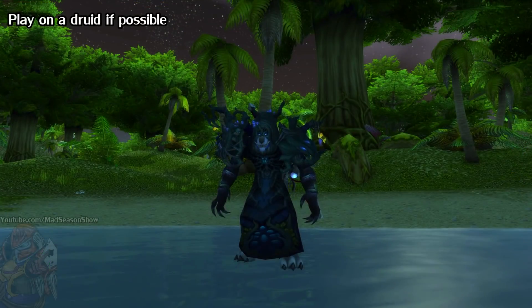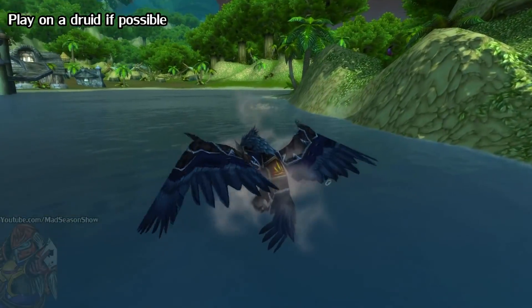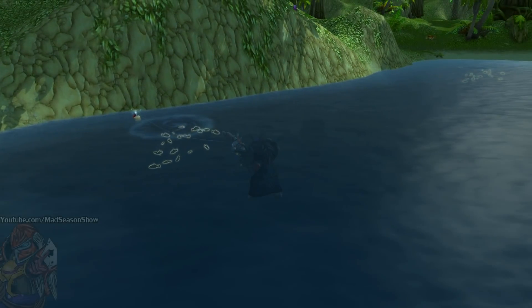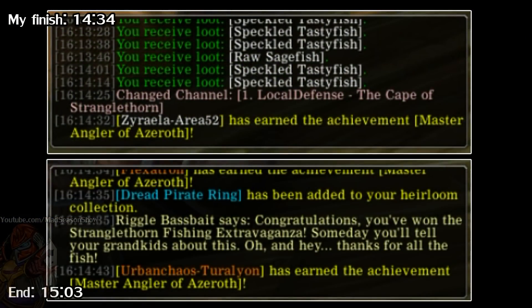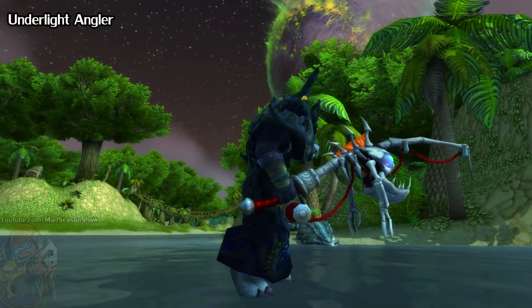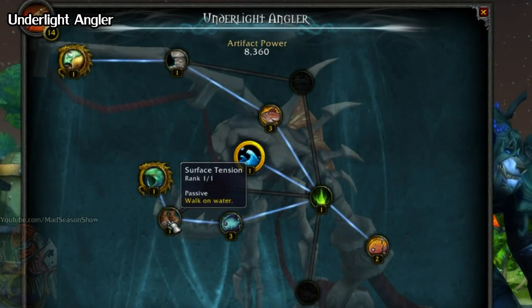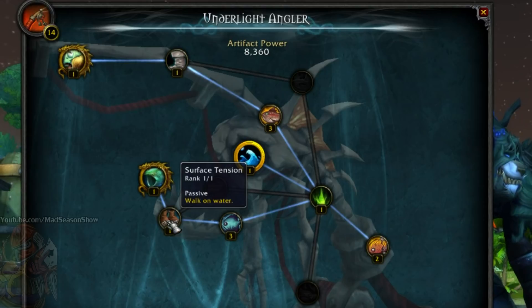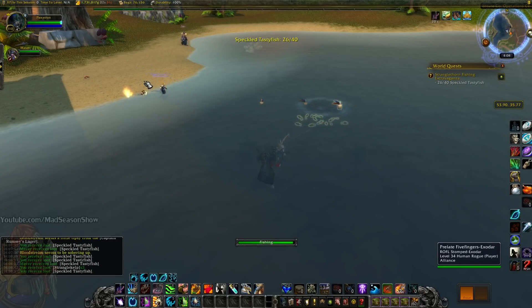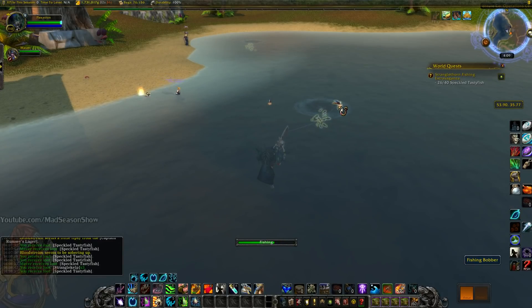If you have a choice, I recommend fishing on a Druid because you have that instant flight form. You might not think this is a big deal, but every second counts — for this particular run I made it with just 30 seconds to spare, and if I wasn't on a Druid using instant bird form, I probably would have lost. It is also handy to have the Underlight Angler fishing artifact from Legion, which gives you waterwalking and makes nodes easier to hit — some of them actually need waterwalking to fish out of. As you can see here, this low-level couldn't reach my node, so either get this artifact and the waterwalking trait, or just get a waterwalking potion. Shamans and death knights also work, but Druid is nice for that quick flight.